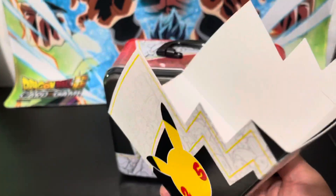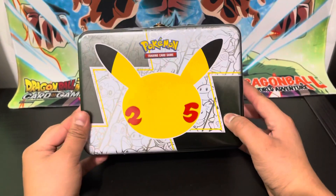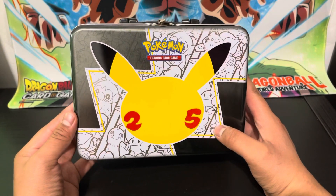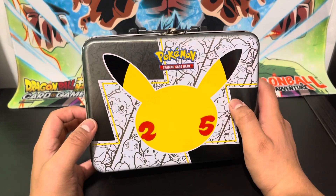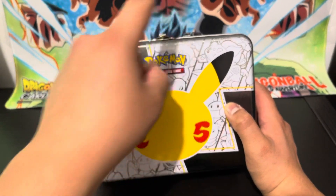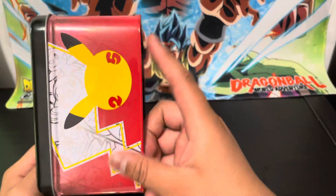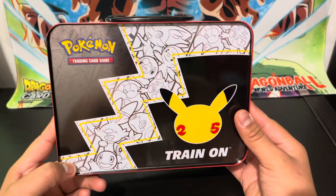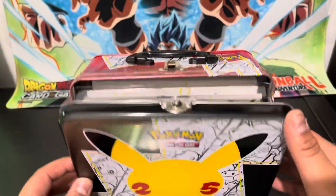There's a little cardboard cutout if you want to read that — we'll just crush that and into the trash it goes. First off, the box looks really, really nice. I enjoy all the starters in the background — Mudkip being one of my favorites. It goes from like first gen to eighth, so first, second, third... we got Bulbasaur, Totodile, Popplio. It's a really nice box back.